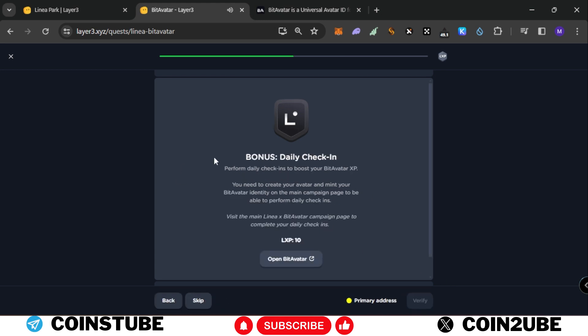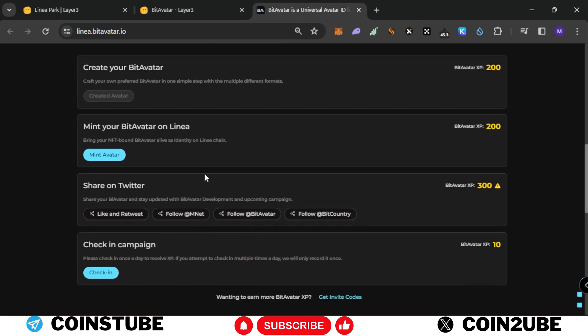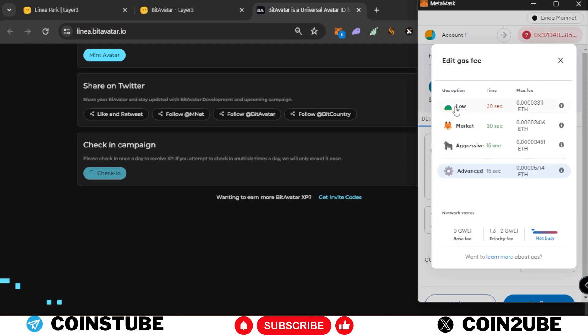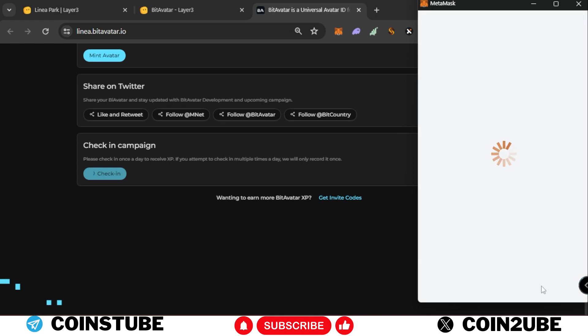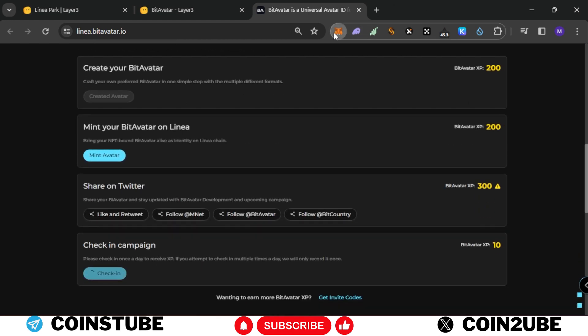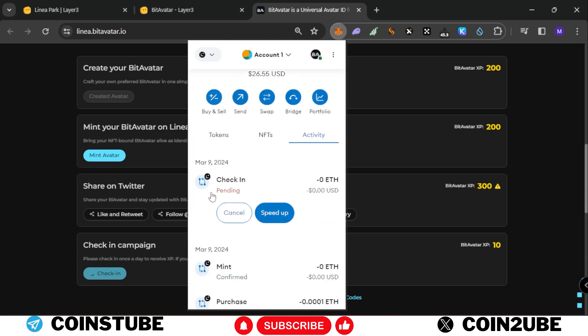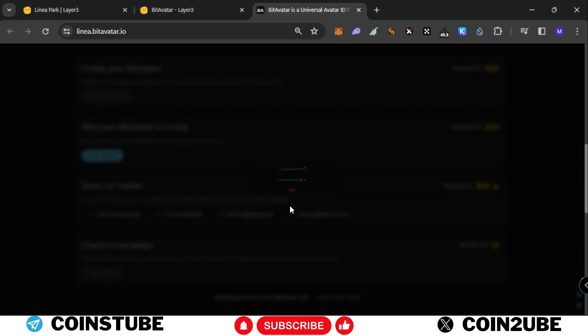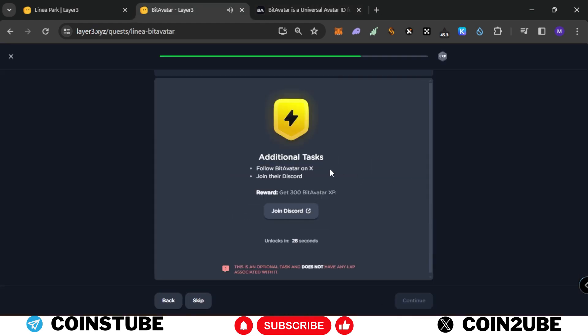Go back and click Verify — verification is completed. There's also a bonus daily check-in task. Scroll down and click Check In. MetaMask pop-up opens with gas fees of 22 cents — select Low and confirm. The website is slow so check MetaMask to confirm the transaction. We got the pop-up as well. Go back and verify. Bit Avatar tasks are completed — there's an additional task without LXP. We got 35 LXP for this.